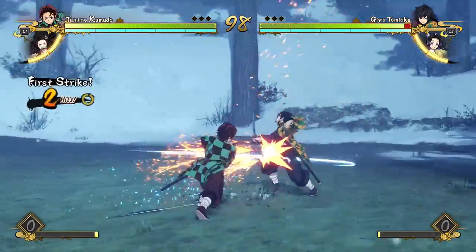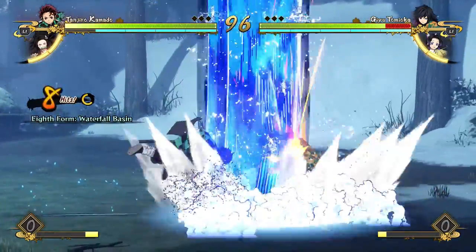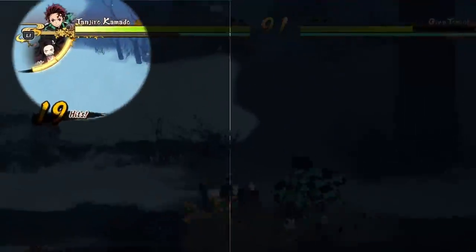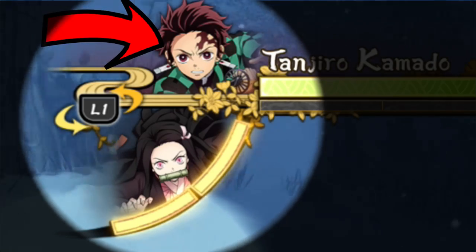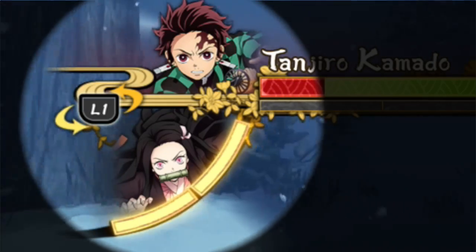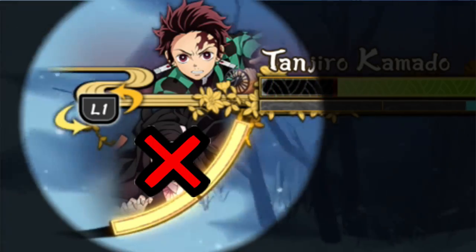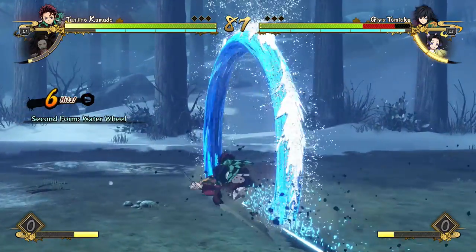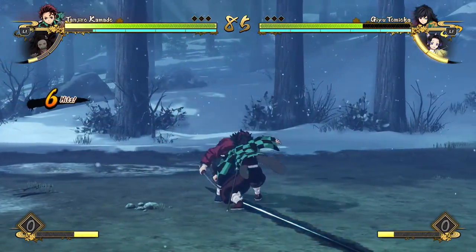Rule number one is that you're only allowed to play as one character at a time, so you're not allowed to switch out mid-match. So let's say you have Tanjiro and Nezuko on your team and Tanjiro is the character you're on — you cannot switch out to Nezuko, but you are allowed to use assists with Nezuko and also save yourself from combos. Any assist is allowed, just not switching out of whatever character you're on at that moment.